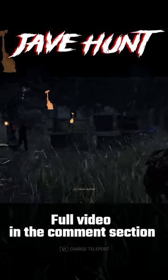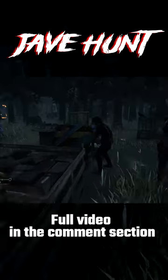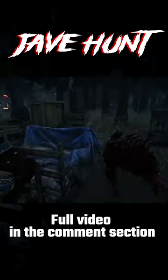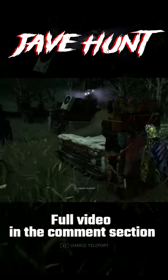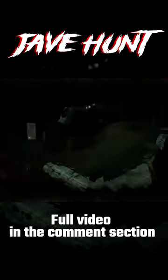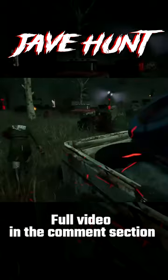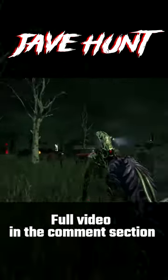Because most survivors are expecting this kind of movement from the dredge and they will just leave the loop. Because of that, sometimes I use the quick port technique to confuse survivors. As you see in this footage, I placed a remnant on a pallet, went a little bit further, then went back to my remnant and hit a survivor. Felix thought I would try to close him in the loop and didn't expect this kind of movement from me.